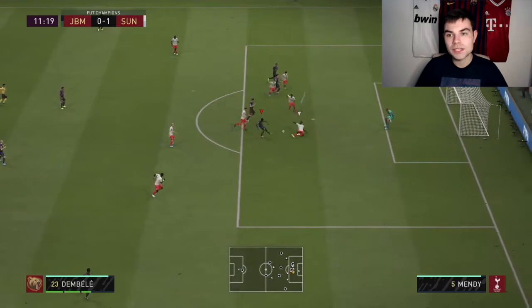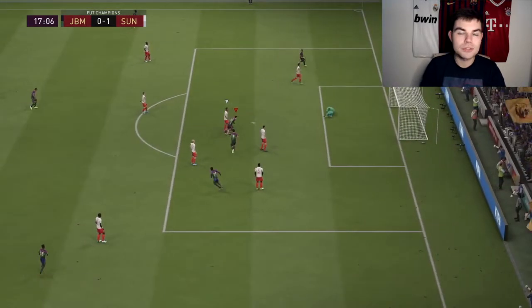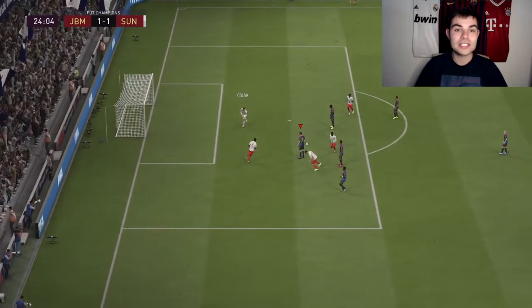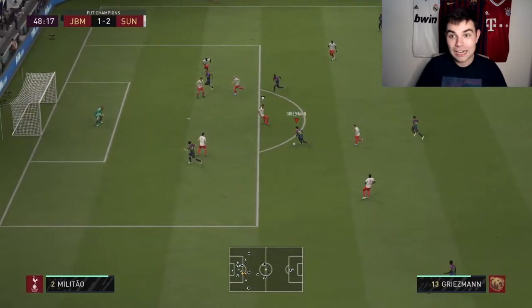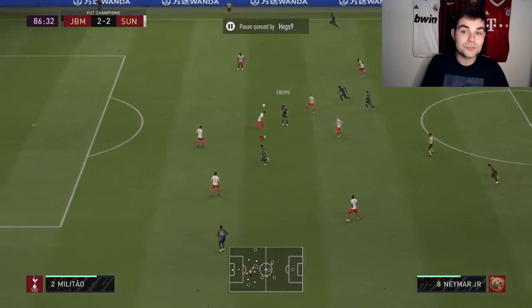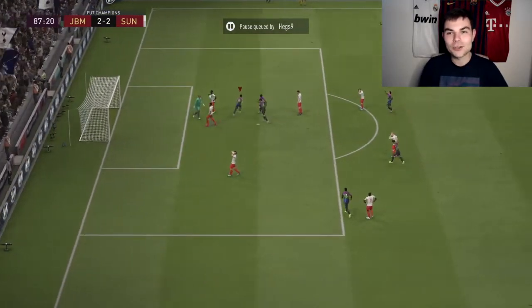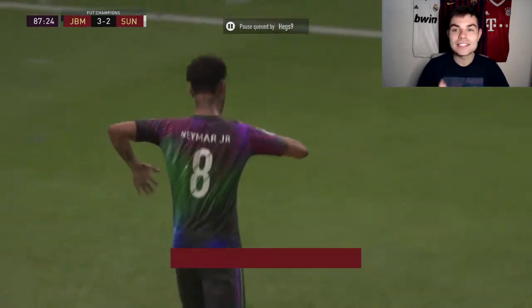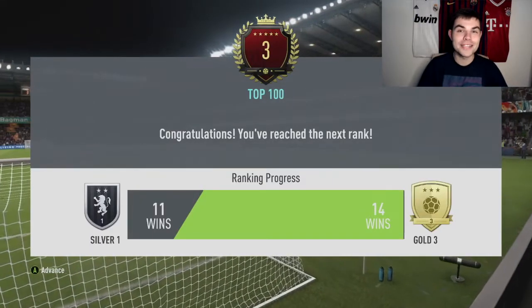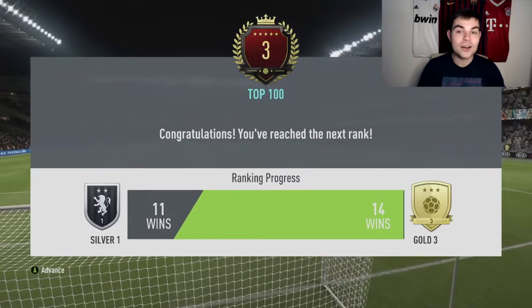I lost those two matches and thought 'is this team really for me?' But Longley, Militao, Mendy, and Samed are all very meta, used by top 100 players. Against this next guy - Neymar hits the bar. This opponent had a rude name but I was so happy to beat him. Griezmann in the box on his left foot finesse doesn't miss to make it 2-1. Then Neymar - lucky to get the ball - scoops it into the bottom right corner in the 87th minute.